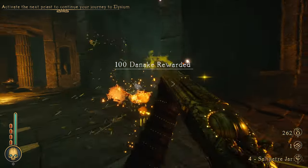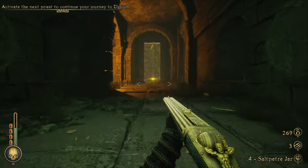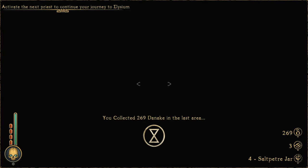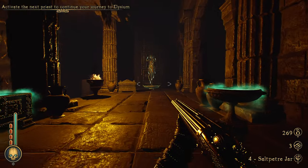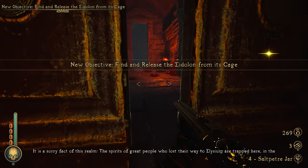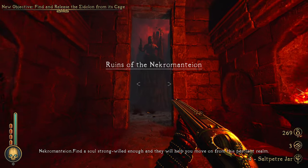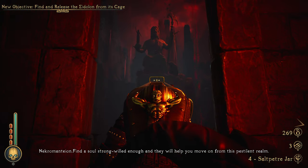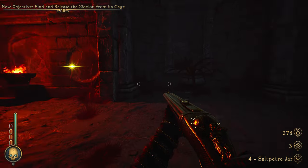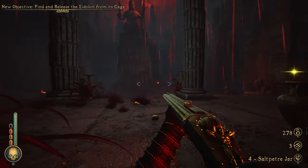Oh damn. Let's fight the minotaur finally for once! I'm coming for you, Mr. Minotaur. The spirits of great people who lost their way to Elysium are trapped here in the Necromantium. Find us all strong-willed enough and they will help you move on from this pestilent realm. Whoa — that's how I always die. I enjoy the visuals for one second, trying to take a screenshot, and then somebody creeps up on me.